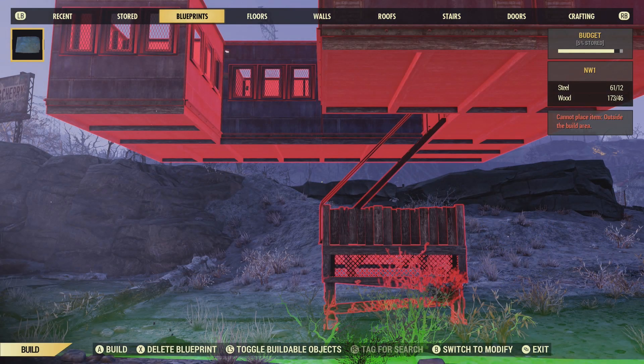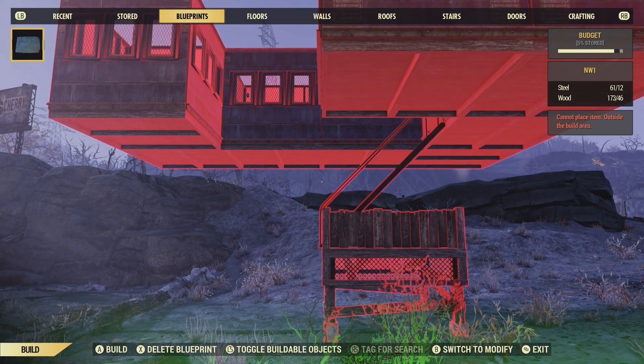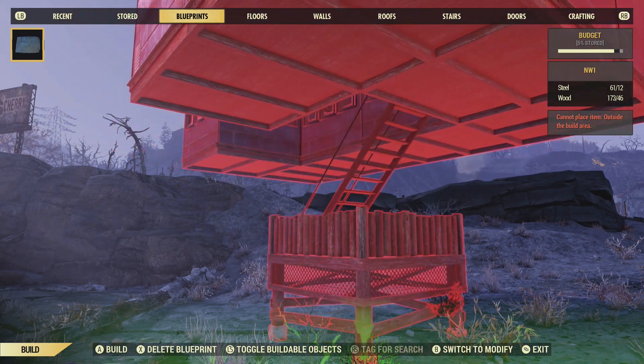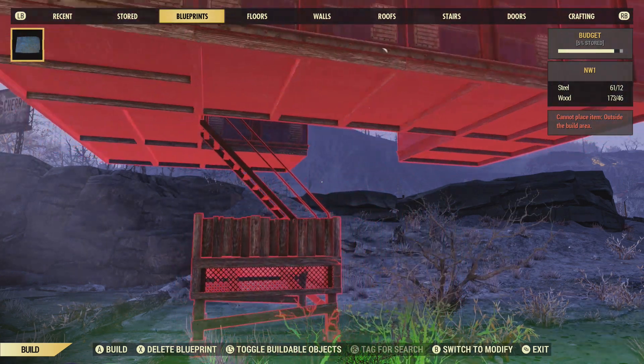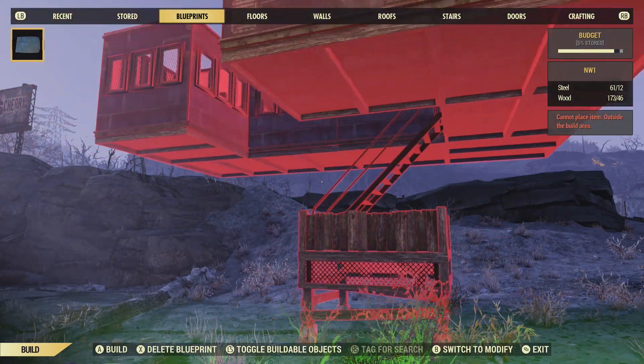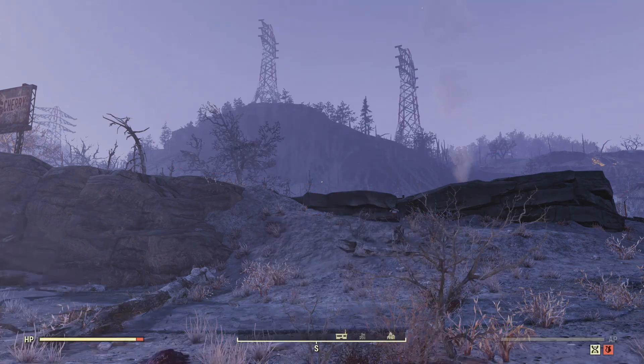Hello, and welcome to a Fallout 76 episode. Today I'm going to show you how to build and blueprint a fort and bring it into Nuclear Winter mode. Now, you can build in Nuclear Winter mode, but you can't blueprint yet.